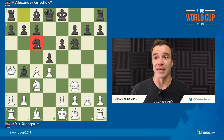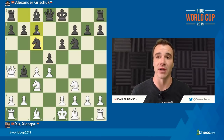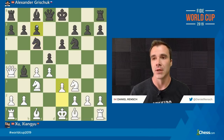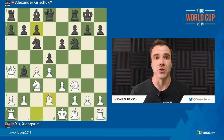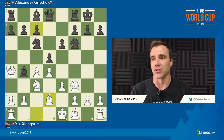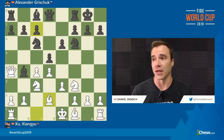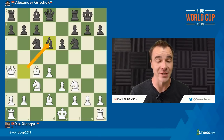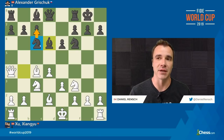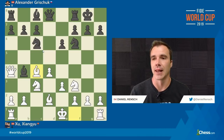The game continues with E3, and after Castles very naturally, we get the Queen back to C2. This is already not the most common theoretical move. I analyzed it along with Grandmaster Dayan Boykoff, who does Chess.com's Game of the Day coverage. The main line is actually Bishop D2, Bishop C4. One of the things that happens when Black retreats the Bishop is you're wasting a tempo, but you're trying to play for E5 to change the structure and justify the Knight being in front of the C-pawn.